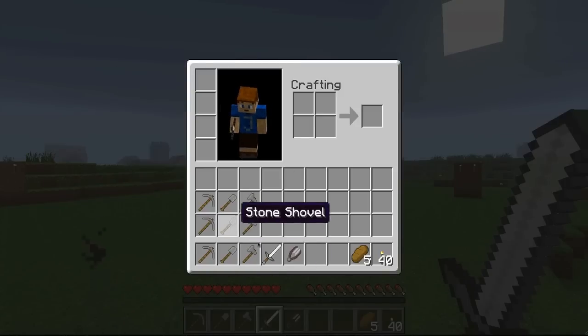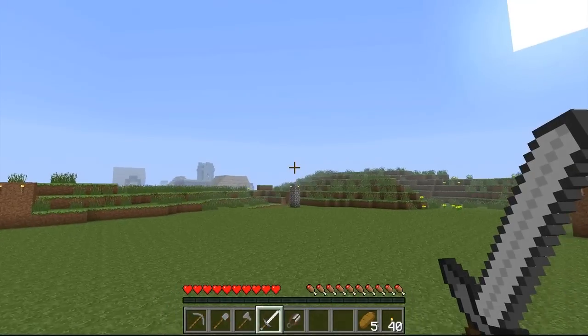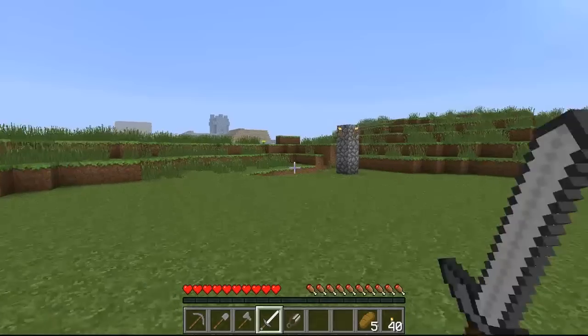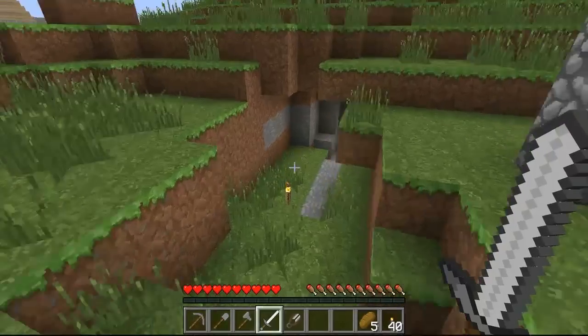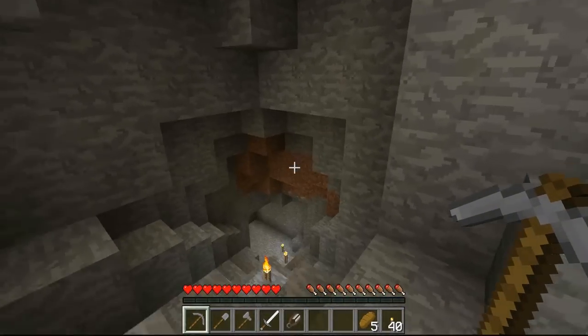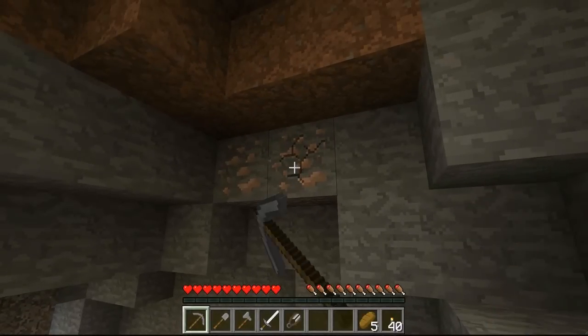First thing I want to point out is I have all brand new tools here. I actually did die, and I'm going to show you how that happened. I found this cave over here. I was just playing off camera because I wanted to see what 1.1 was like — I didn't really do anything but explore this cave and I happened to die. But there's still a lot of ores in here that I haven't grabbed, so we might as well do that while I'm down here.